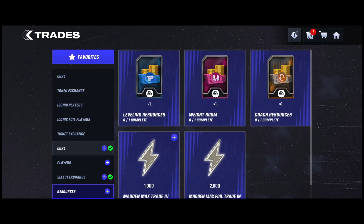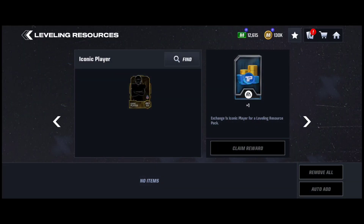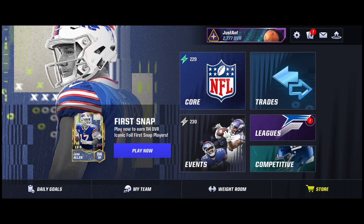Resources trades are pretty nice. Later in Madden Mobile 24, if you have extra iconics or duplicates you don't need, you can put them in for training points and coins, weights and coins, or headsets and coins. The headsets help for coaches, the weights help for boosts, and the training points help for leveling up. You get a decent amount of coins and currencies throughout, so it will definitely help you later on.